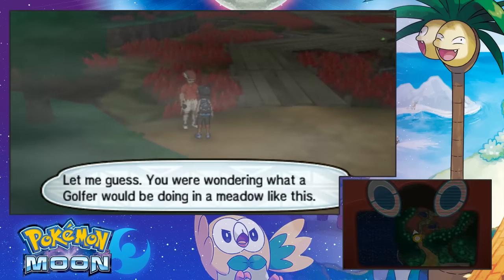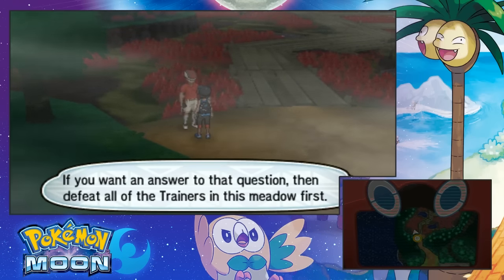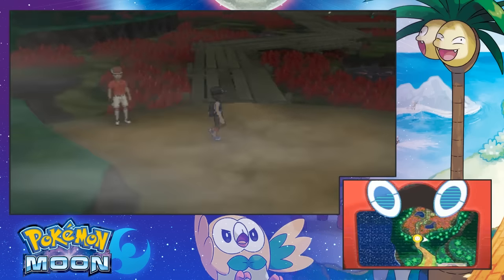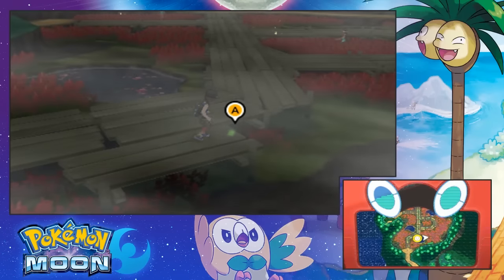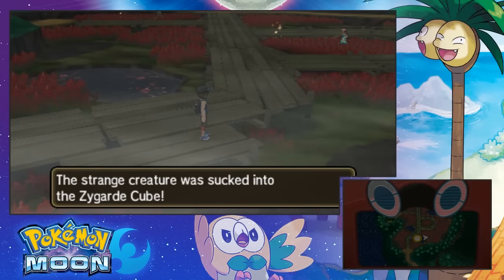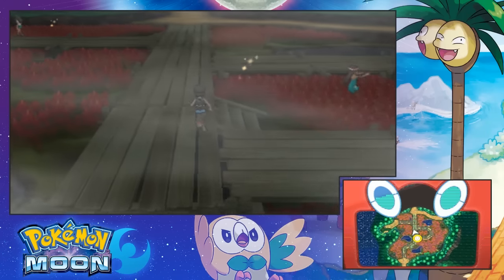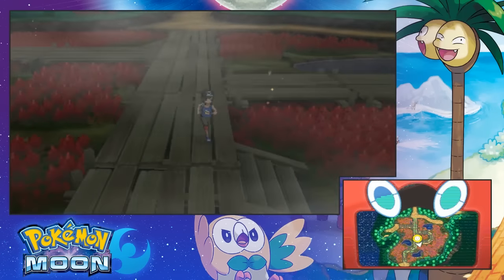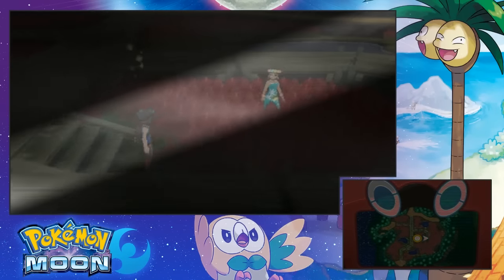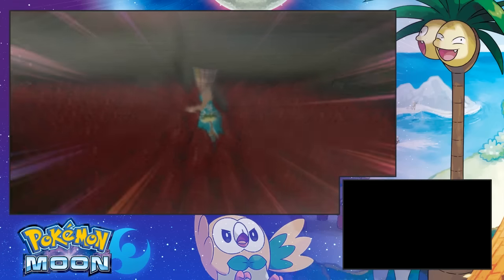Let me guess — you're wondering what a golfer would be doing in a meadow like this. If you want the answer to that question, then defeat all the trainers in this meadow first. Oh, this is one of those victory road setups again. I can't help but want to battle when there's a trainer present. It's kind of like a Pokemon rule, so you're not really reinventing the wheel.